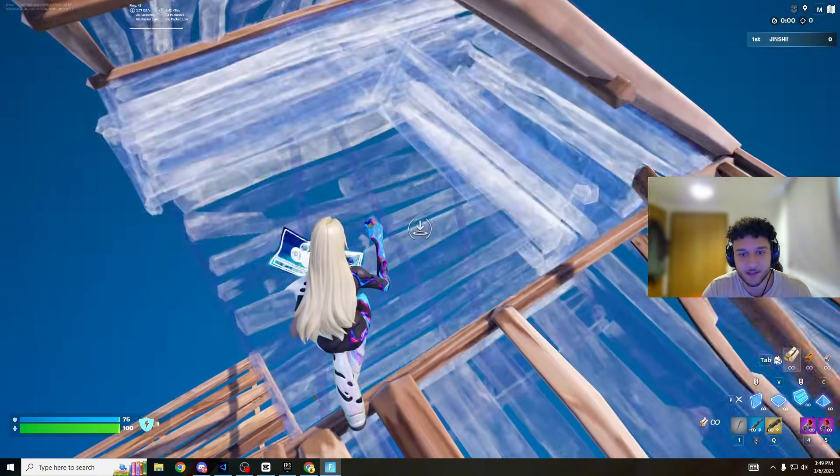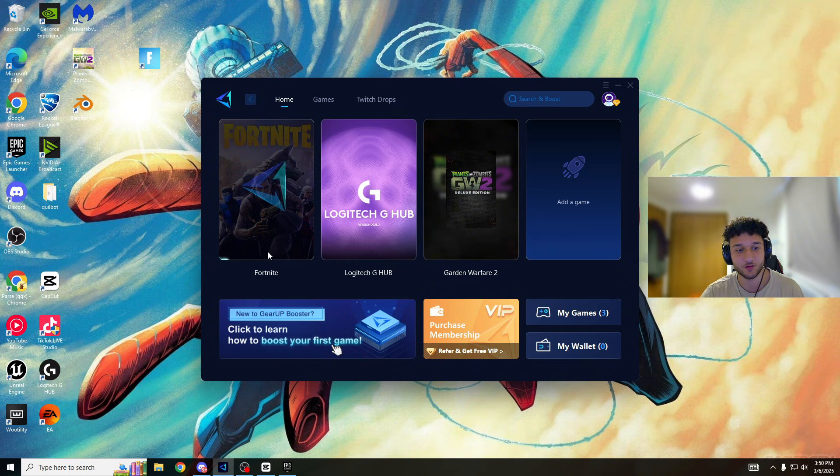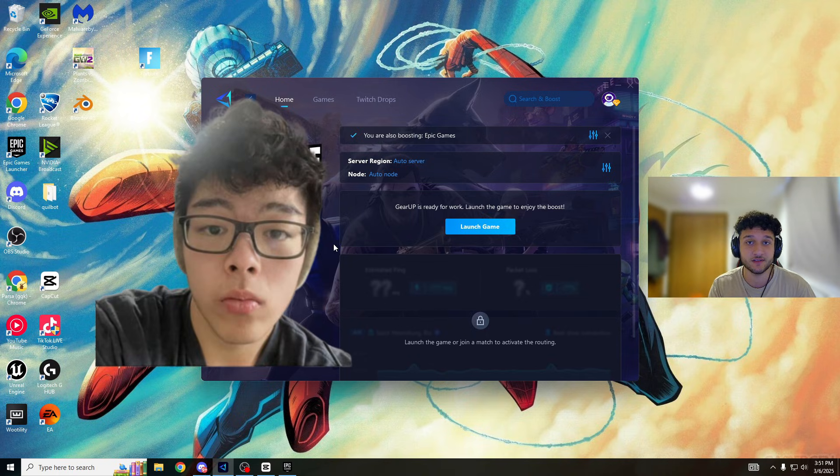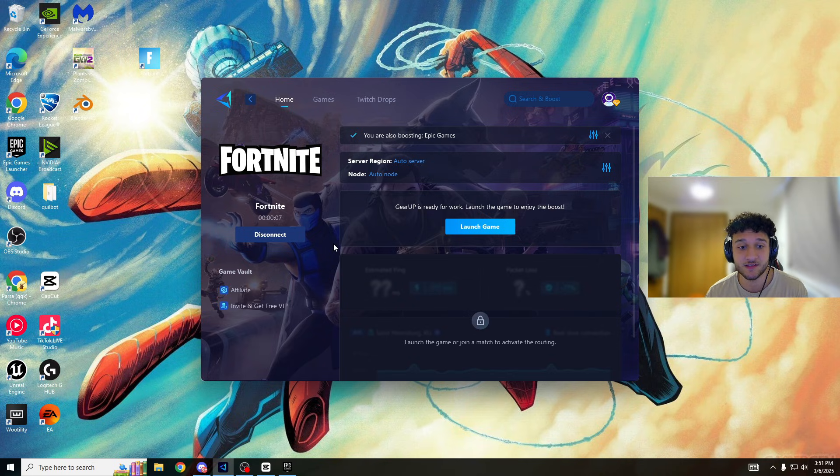Now let's load out of Fortnite and this time we're actually going to use Gear Up. All we're going to do is press boost — it'll take a second. Remember, there's a free trial in the description so you don't have to spend a penny. Like I said in the intro, pros are using this — Asian Jeff uses this, Miro uses this, and so many other pros are using it but not telling you because they want to keep their edge.